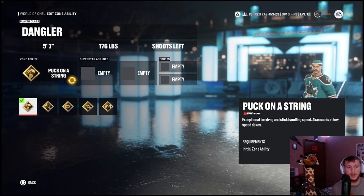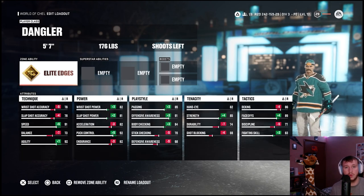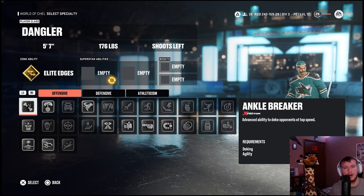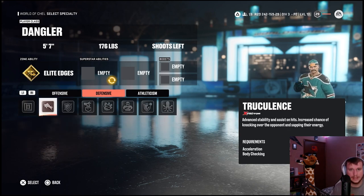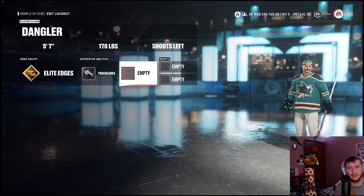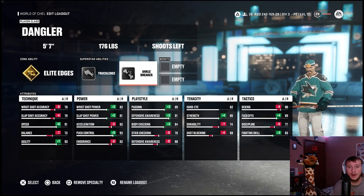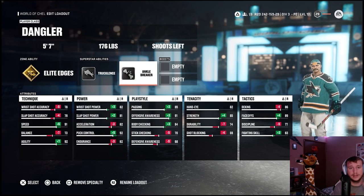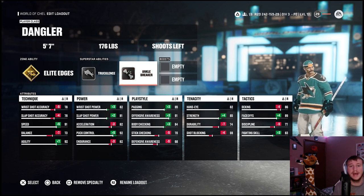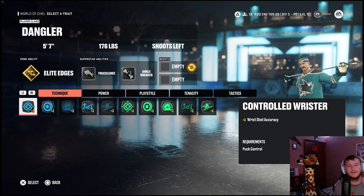For Gerby's zone ability, you could give him puck on a string or ankle breaker to show off his hands, but I decided to go with gold elite edges to highlight his agility and absolute shiftiness with and without the puck. For superstar abilities, we gave him truculence first. For the second ability, we went with ankle breaker — his hands are severely underrated and overshadowed by his goon play style, but that does not discredit his hands or agility whatsoever.